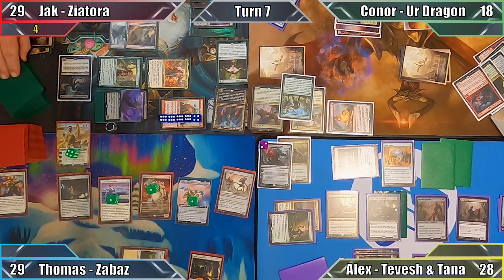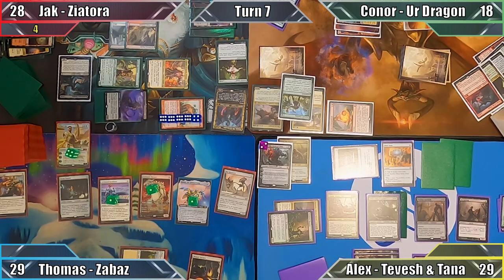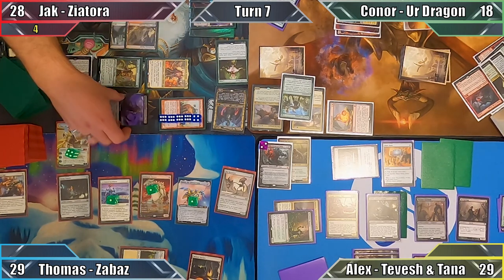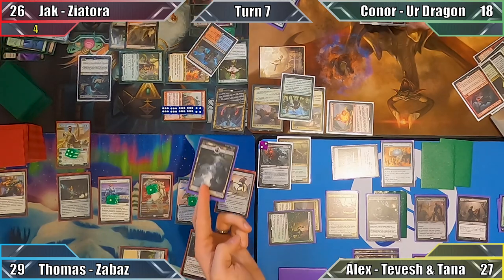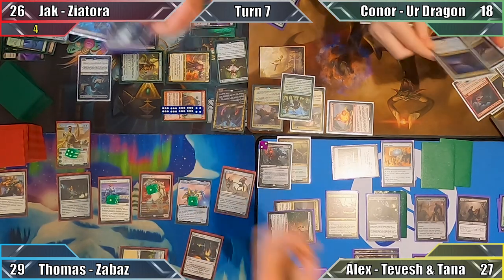Jack sacrifices one of his Debasers to Greater Good, drawing six and discarding three, and I drain Jack for another one life. Not wishing to deck himself out, Jack chooses not to sacrifice his remaining two tokens to his enchantment, and instead sacrifices them in his end step. I drain Jack for another two life, and Jack exiles the top cards of Thomas, Connor, and my libraries before passing the turn.